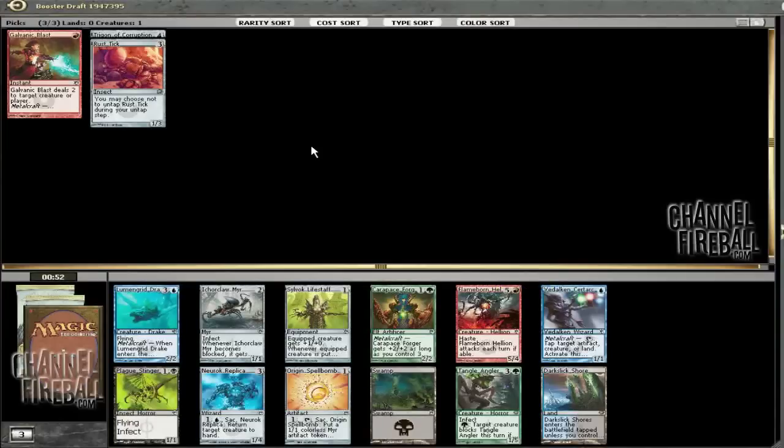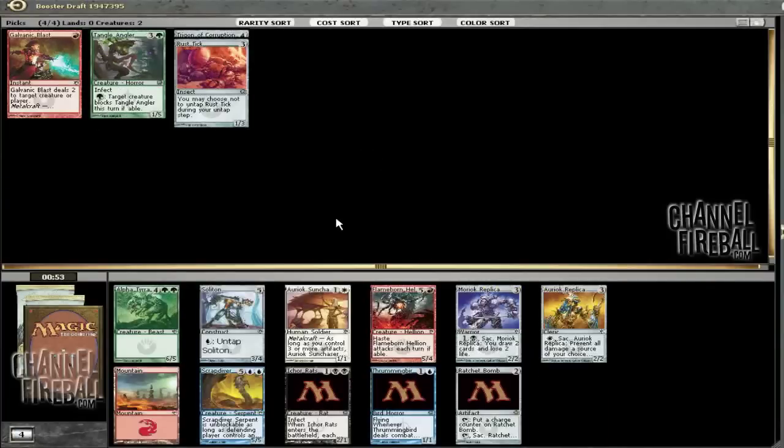There's a Plague Stinger, a Tangle Angler, an Icarclaw Mirror — so Poison seems pretty open. There's also a Neuroc Replica and some weaker cards. I'm not going to take Neuroc Replica. If I want to take a Poison card, I think I take Tangle Angler. Tangle Angler is the best card in this pack and it's the best in a Poison deck, because Icarclaw Mirror and Plague Stinger obviously don't do much if you don't end up Poison, but Tangle Angler is actually fine in just a red-green deck. Getting a fourth pick Tangle Angler with all those other cards in the pack is somewhat of a signal.